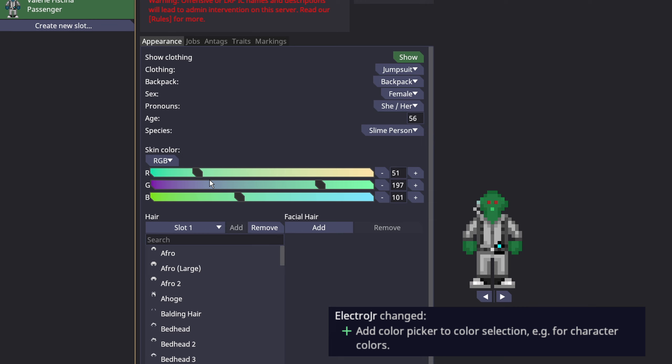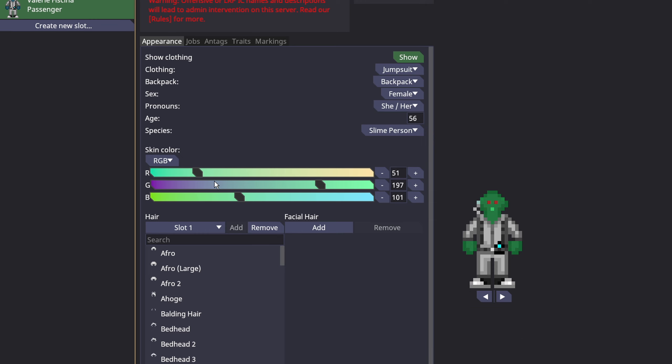The last thing this week is the color picker — it's the way you select colors for your skin, hair, or markings. Because it's an actual color picker, it makes it a lot easier to figure out exactly what color you want. It looks really nice and makes customizing your character that much easier. The full patch notes will be down below in the YouTube comments or on the Steam page. Thanks to the maintainers and contributors for all their hard work, and thank you for watching.